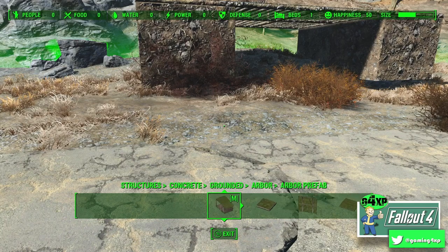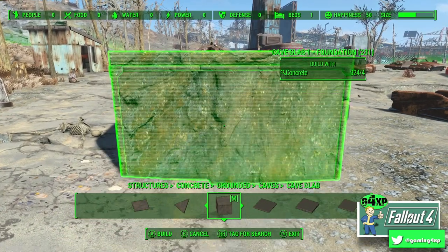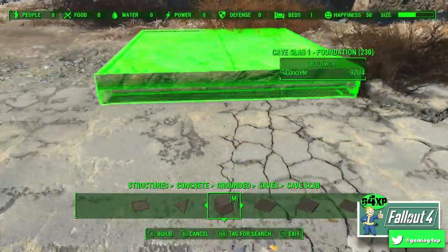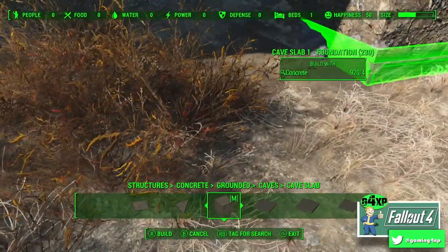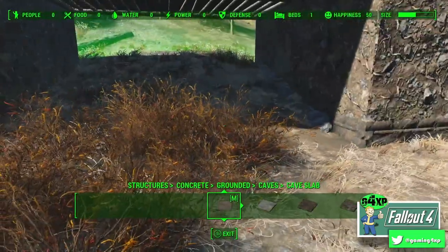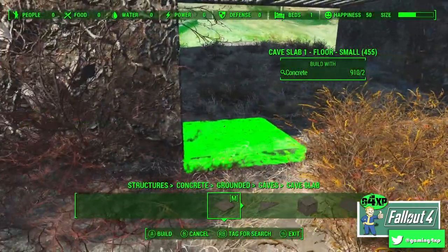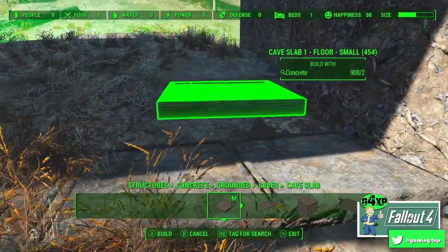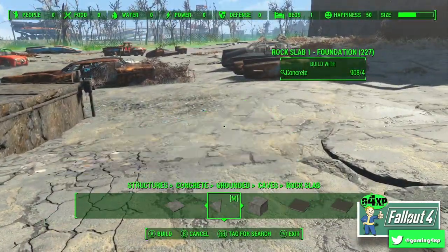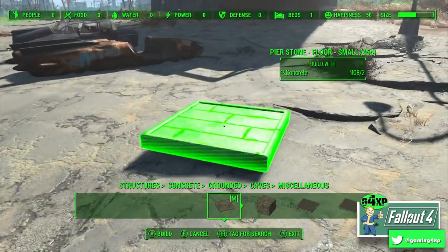We'll go to Caves now. Caves has the same thing happening but a slightly different set — there are floors and all kinds of stuff that you can snap together. The beauty of this is it will snap into place, and you can potentially put a floor in there. Suddenly you've got a cave floor, and there are a ton of these — they're all concrete meshed, and you've even got pavers.